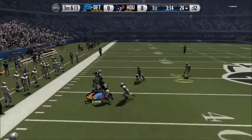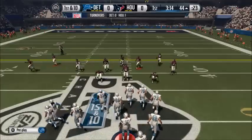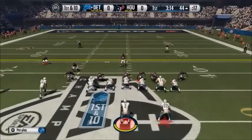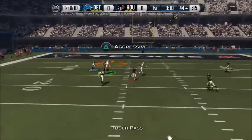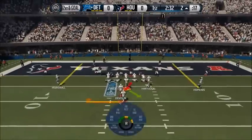He rolls all the way back and throws it perfectly to our cornerback Gilmore. On this next play I'm not sure what to do, but I've got Brandon Marshall and DeAndre Hopkins - there's no reason not to just try something. Brandon Marshall is pretty much wide open and I think he could have caught that and got into the end zone.